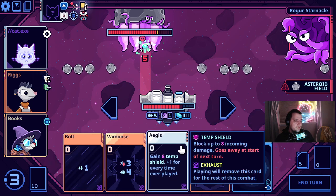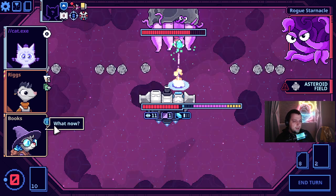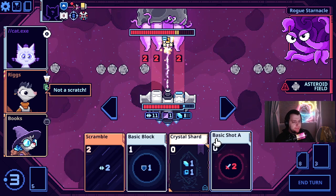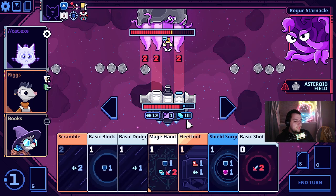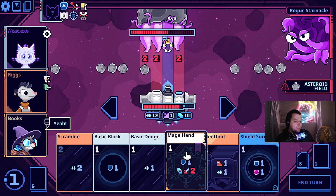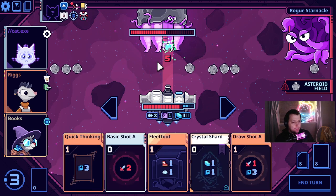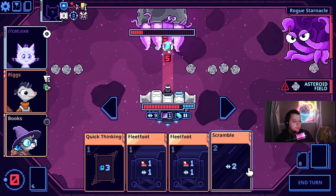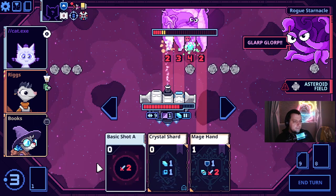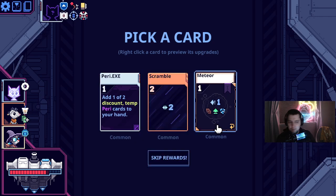We're just EMP'd. It's fine. Oh, aegis — 16 temp shield, hilarious. What now? Let's take the shot. I have plenty of move — copium. We'll just move four and abyssal visions causes zero — sick. This is a block five. Guess we just block five. I don't know that I want any of this.